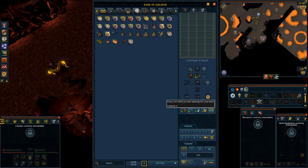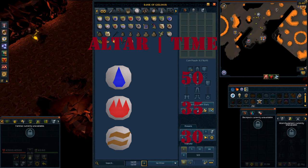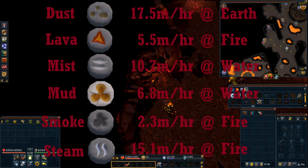Here are the calculations for how much money you can make per hour using each method. It's actually pretty impressive given that it's all skilling. Keep in mind that combo runes don't necessarily sell very quickly all the time — they're getting better than they used to be, but it may be difficult to sell them at times. They should sell eventually, and their prices have been increasing on the Grand Exchange, so they should remain fairly stable.